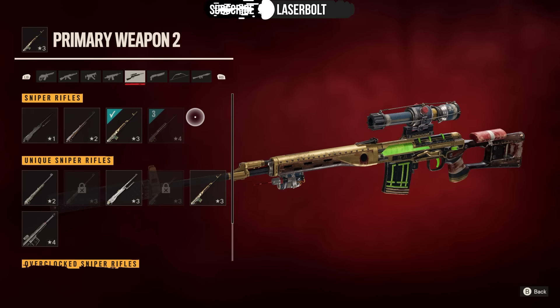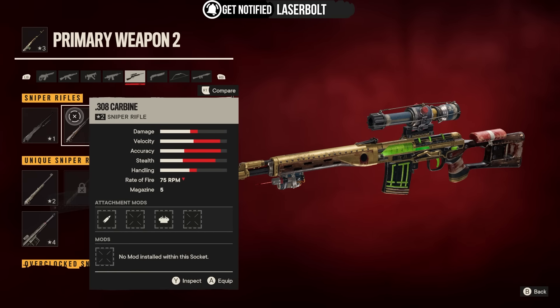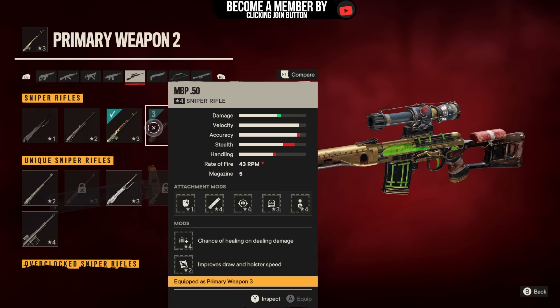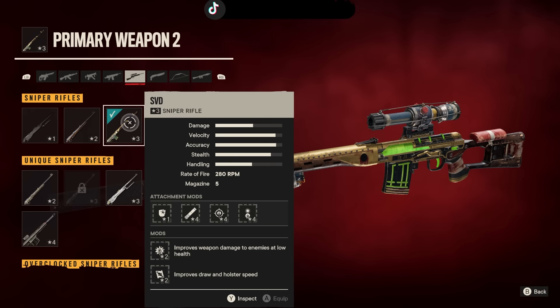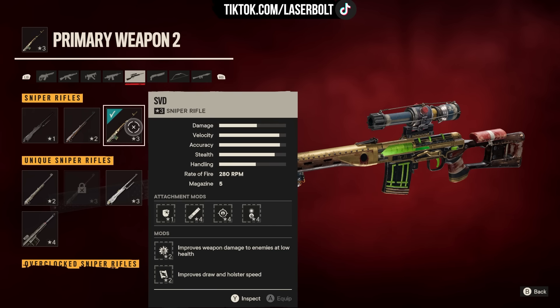Let's talk about the best sniper in the game. Under sniper rifles we have a total of four different snipers: the Yaran SRA, the .308 Carbine, the SVD, and the MBP .50 cal. We also have unique snipers, but I don't want to mention those because they'll always outperform with their extra mods. So right now we're looking at the SVD and the .50 cal.